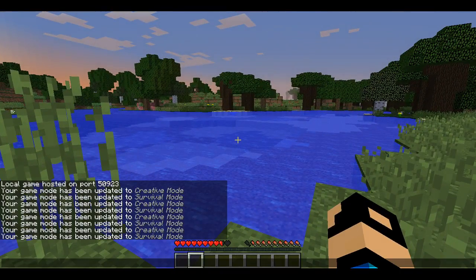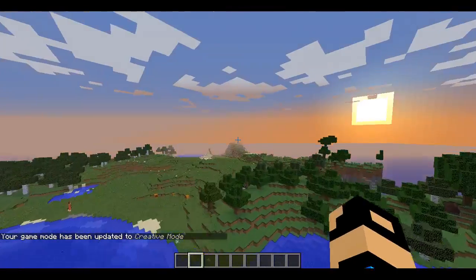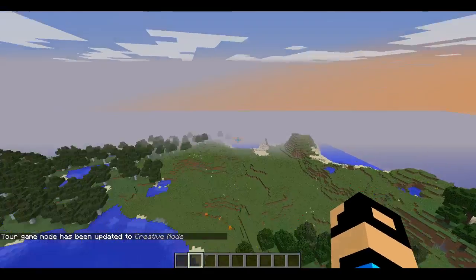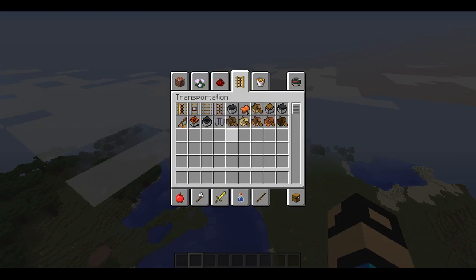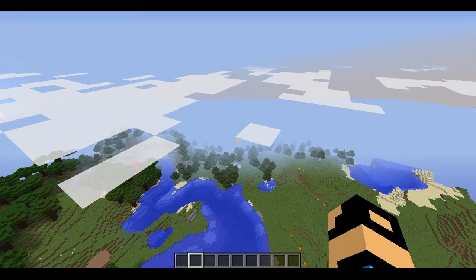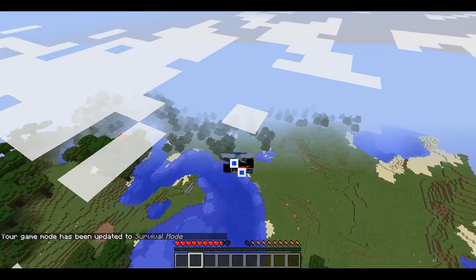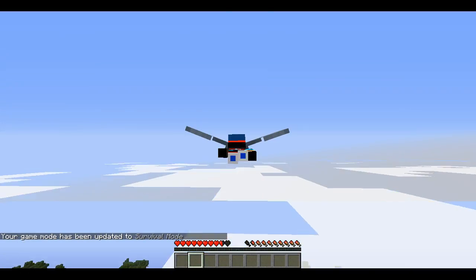Alright, let's go back to gamemode 1 and we're going to fly up as high as we can and glide our way down - that's going to be awesome. Let's go straight up. Also I just want to say sorry for the late upload, my laptop has been a pain. Right, let's go back to gamemode 0. Look, we're actually flying - we're gliding. We're actually gliding, this is awesome.